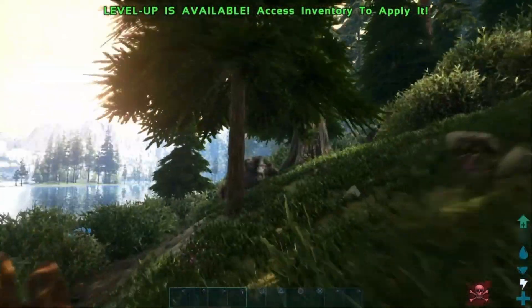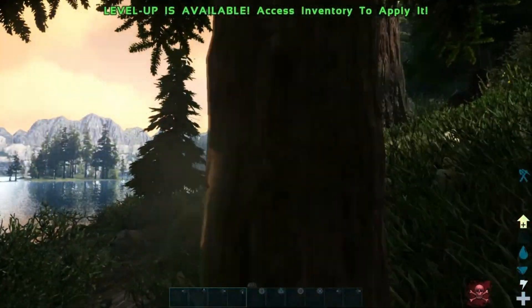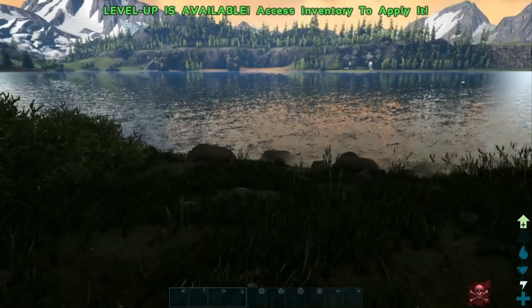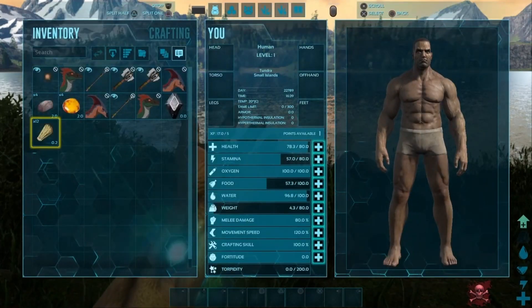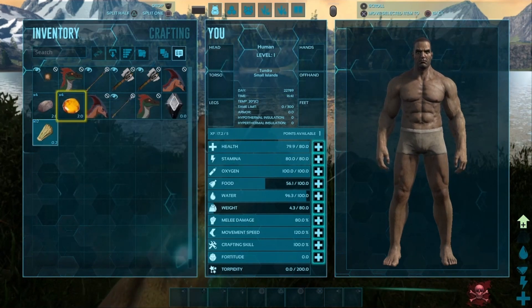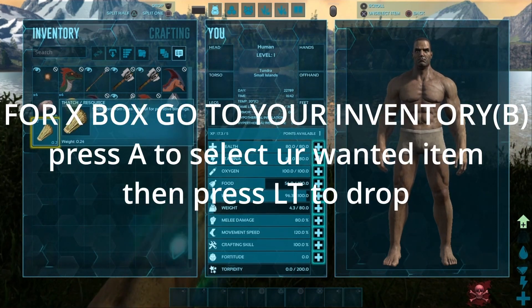I did the tutorial for all y'all that don't know how to drop items in our survival. All you gotta do is press Circle, then on the item you want to drop, press X on it and then L2. So it's Circle, select the item with X, then L2.